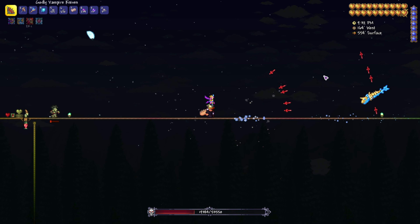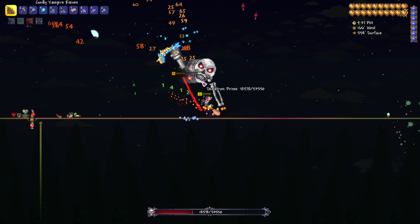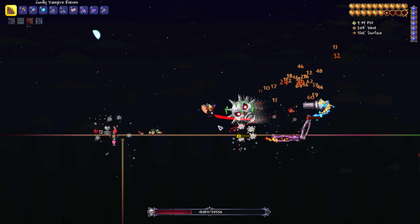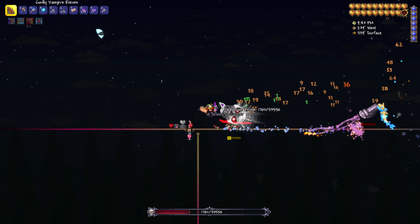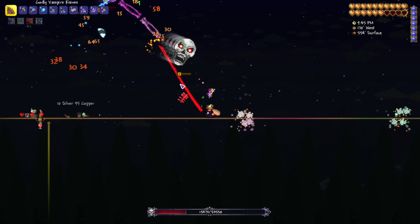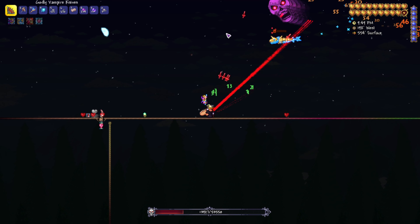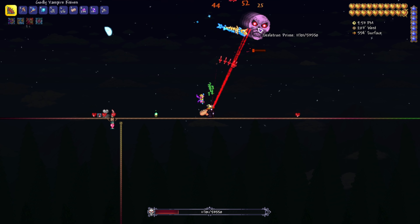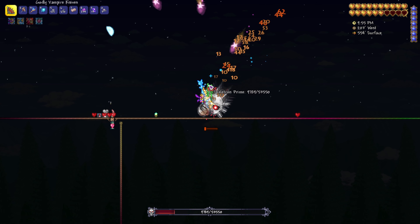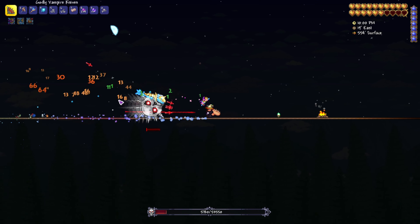We really want to make sure we're doing enough damage to kill at least three of these in one night. If you're not killing two or three per night you're going to have to wait another night to spawn more. You could use stronger weapons — there's nothing stopping you. I'm only using Vampire Knives because this is an item you realistically have around this point in the game, and the healing effect makes a huge difference.